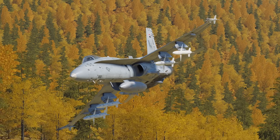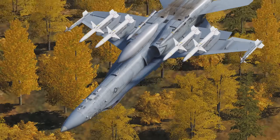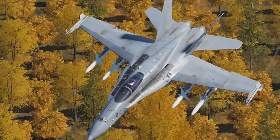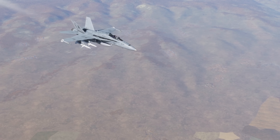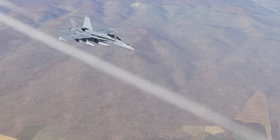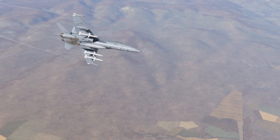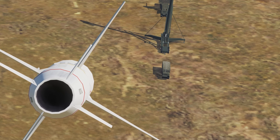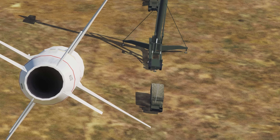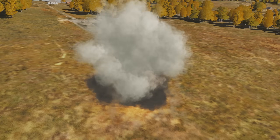The AGM-88C HARM — High-speed Anti-Radiation Missile. This is our first true Western SEAD weapon. It'll reach out and hit targets at a maximum of 80 nautical miles. We'll go over its operation, limitations and ranges. Its purpose is the suppression of enemy air defenses — in other words, blowing up hostile radars, or at the very least forcing them to switch them off.